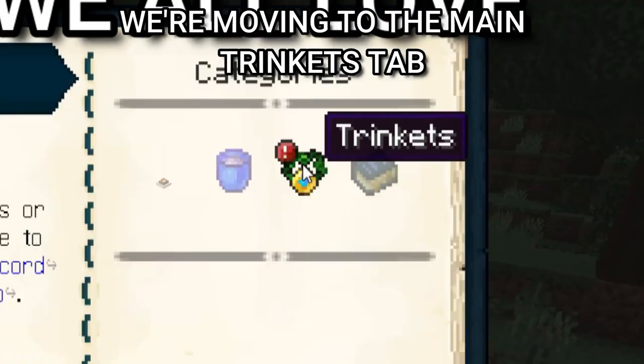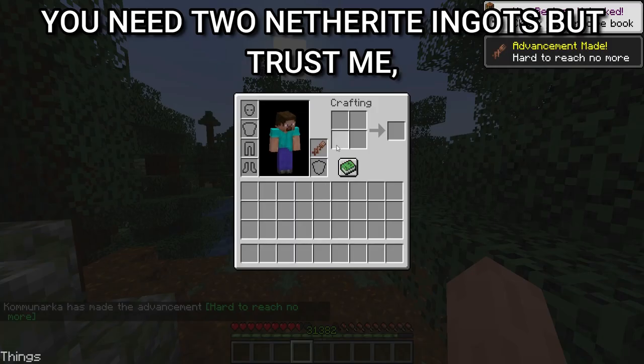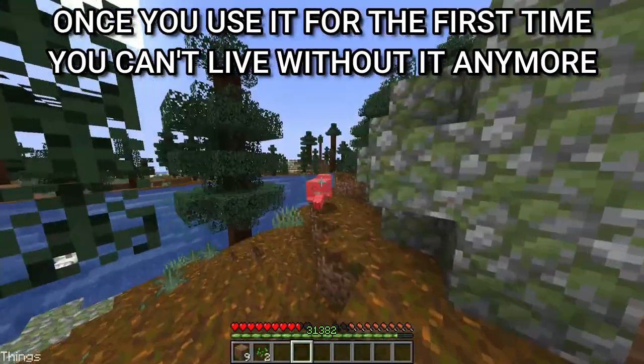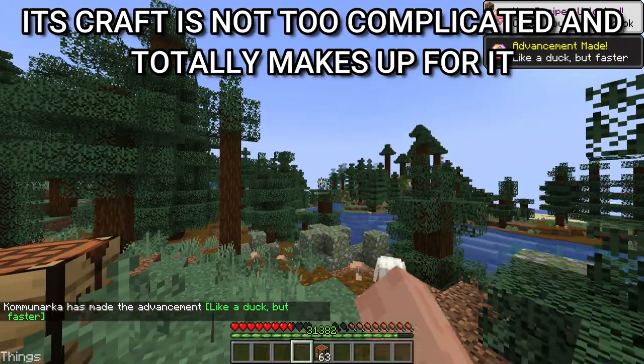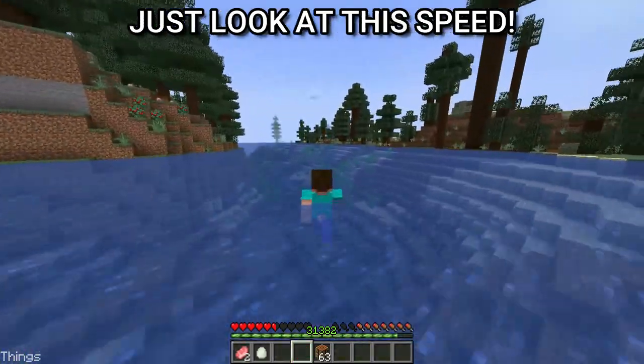We're moving to the main trinkets tab. The arm extender speaks for itself — you need two netherite ingots but trust me, once you use it for the first time you can't live without it anymore. The enchanted wax gland is a must-have item if you are using this mod. Its craft is not too complicated and totally makes up for it — just look at this speed.